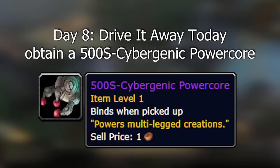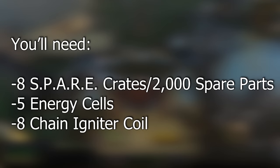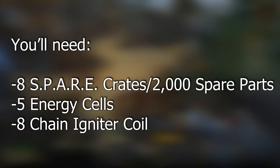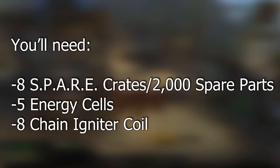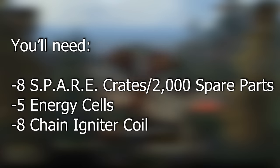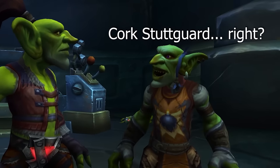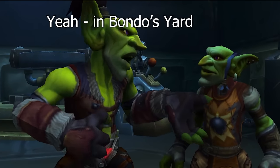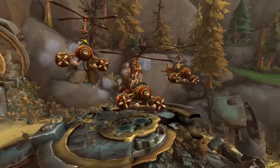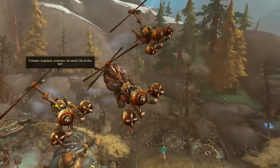The last day to talk about is literally the final day. Once you're on it, you'll need to craft the mount itself, which takes 8 spare crates — that's 2,000 spare parts — plus 5 energy cells, which shouldn't be too bad as you'll probably end up with a ton of those while playing through Mechagon, and 8 chain igniter coils. These come from chests, from rare spawns, or you can purchase them from Cork Stuttgart in Bondo's Yard, but that costs around 35,000 gold. You're probably best holding off and collecting them naturally as you play through the content.